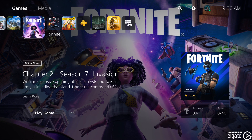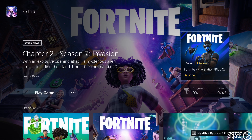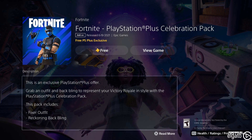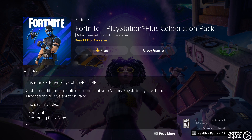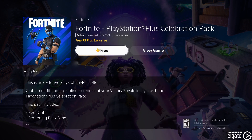What's happening everyone, Jay Shock Blast here. Check it out — there is a new PlayStation Plus Celebration Pack available now on PlayStation 4 and PlayStation 5. Grab an outfit and back bling to represent your victory royale and style with the PlayStation Plus Celebration Pack. This pack includes the Fixer Outfit and Reckoning Back Bling.